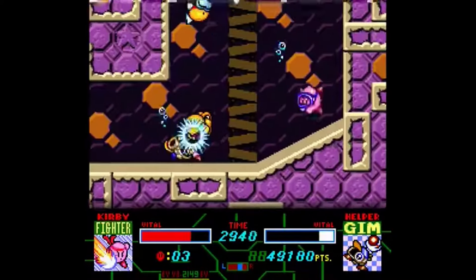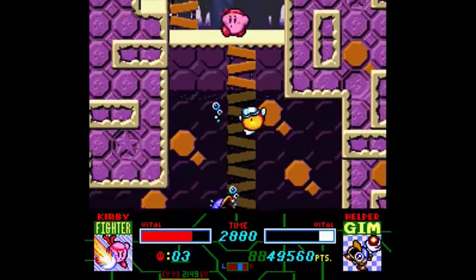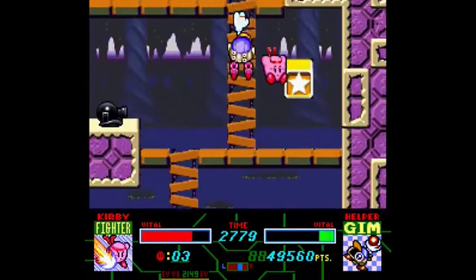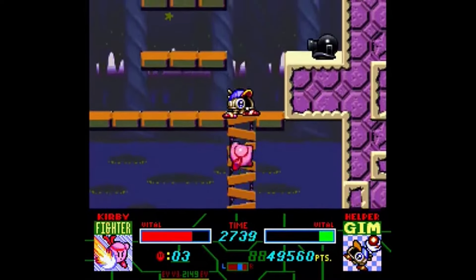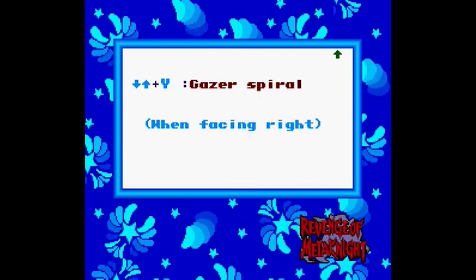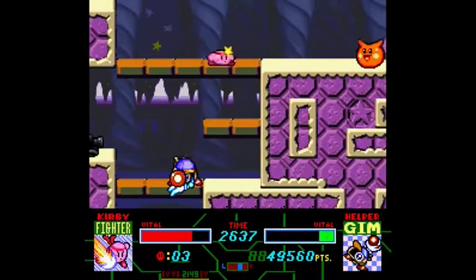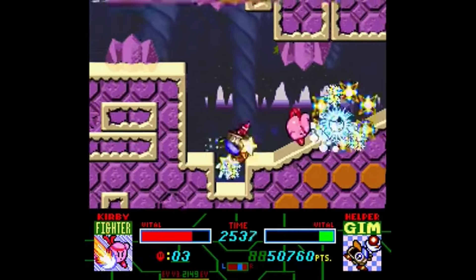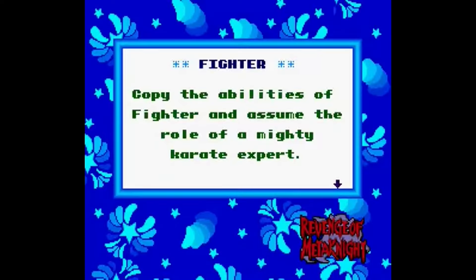Kirby Superstar is an anthology, and I cannot stress how approachable this game is when it comes to playing with your friends. You can manifest a co-op partner at any time, controlled either by the computer or by a human. Kirby can produce a helper because of the copy ability, and either the computer or your best friend can control that helper. So if you enjoy easier games, this is a perfect veg-out title.